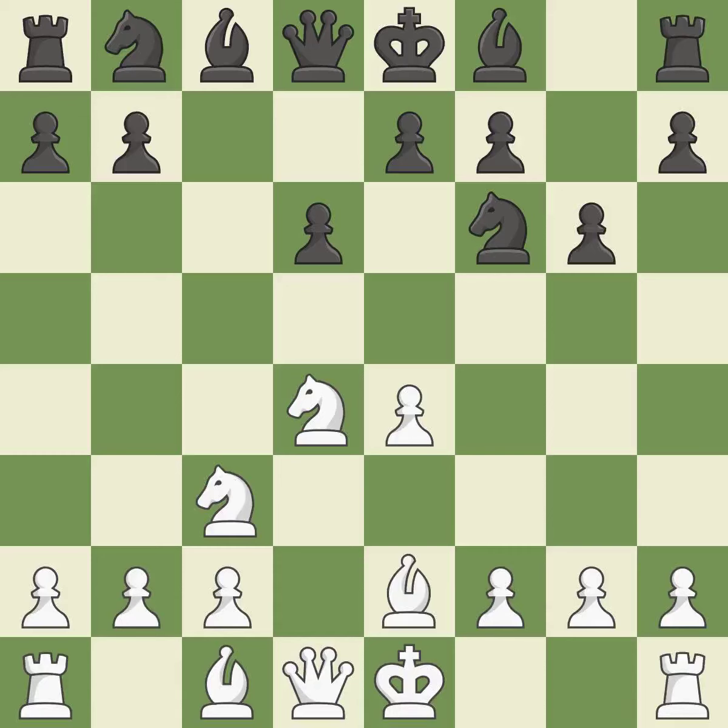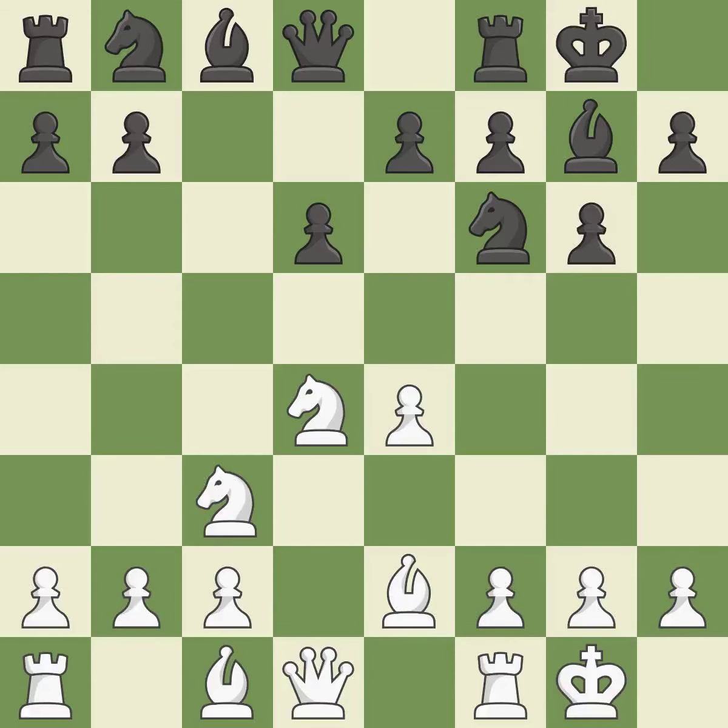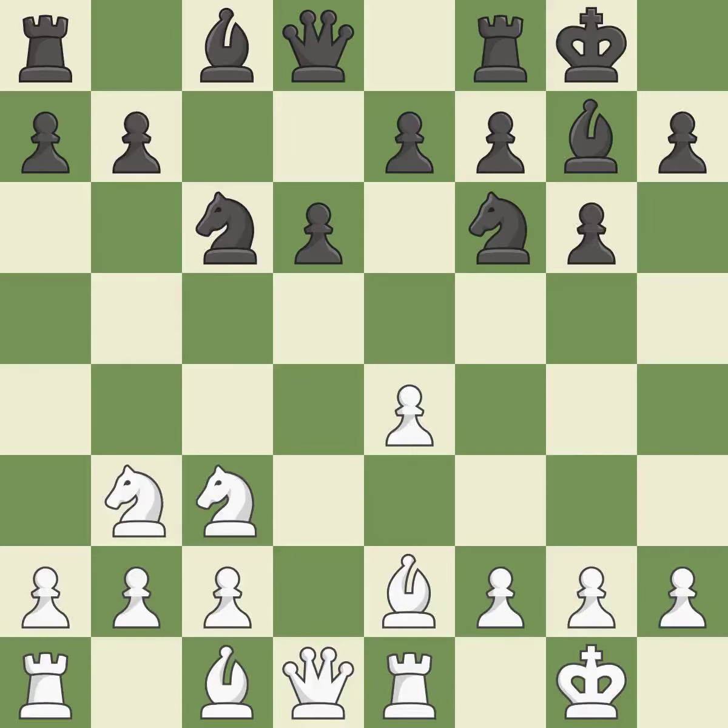Be2 develops the Bishop and prepares castling. The fianchetto move Bg7 places the Bishop on the long diagonal. Castling gets the King out of the center and activates the Rook. Re1 moves the Rook to a central file and frees f1 for the Bishop. Nc6 develops the Knight toward the center and attacks the Knight on d4. Nb3 avoids the Knight exchange and retreats the Knight to the Queen's side. Bb6 develops the Bishop and targets the Knight on b3.